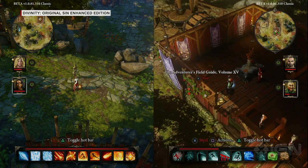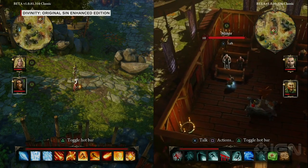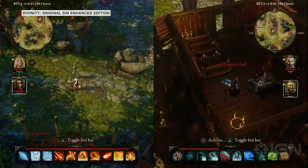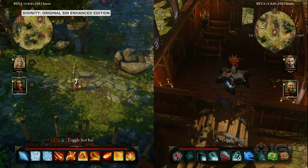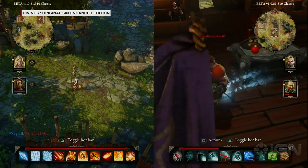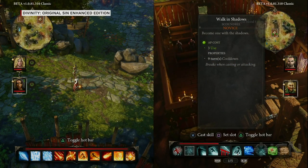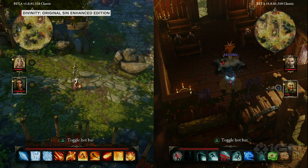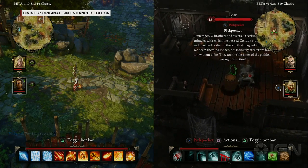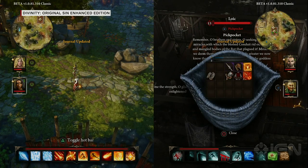I can't open it, can't steal his books, and to pickpocket I need to be in sneak mode — but the guards are there specifically to prevent that. If I try sneaking, it says 'sneaking failed' because I'm in their line of sight. However, this altar blocks the line of sight, so I can enter sneak mode right here. Then I activate my invisibility skill called 'Walking Shadows' — when invisible, no one can spot me sneaking, so I can pickpocket the guard and steal the key to the hatch.